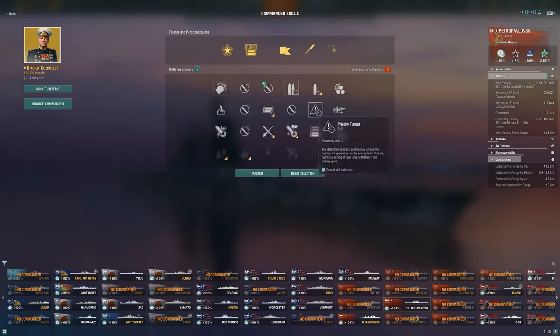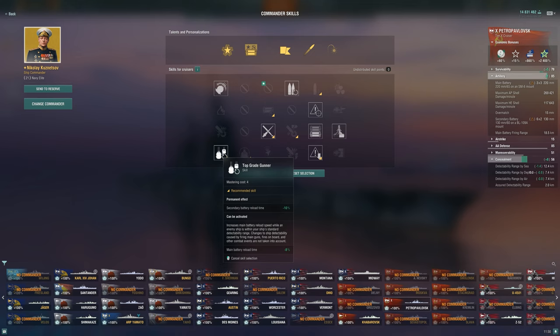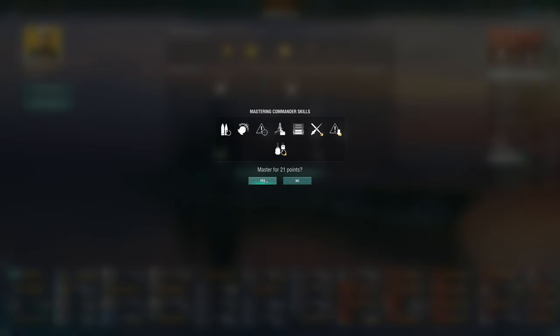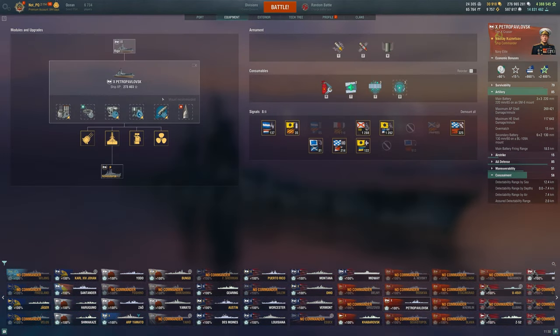If you're going for a normal build on the Petro, I think I'd probably do something like this: either Consumables Enhancements or a pretty standard Priority Target. You definitely need Superintendent if you're going to take the legendary upgrade. Then I'd go something like Adrenaline Rush and Top Grade Gunner - those aren't too difficult to activate. Concealment does get us a little closer to our 12-kilometer radar range, which is quite nice. It's a much more reasonable build overall. Giving up concealment and Survivability Expert is probably going a little too far - it was fun though, and it could work in some games, but it's not as consistent.